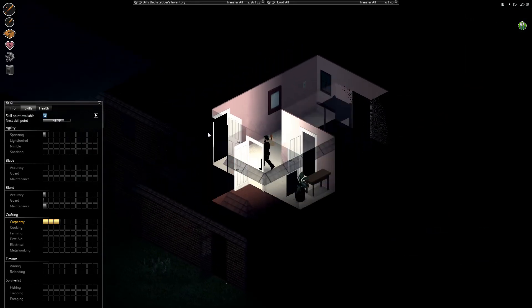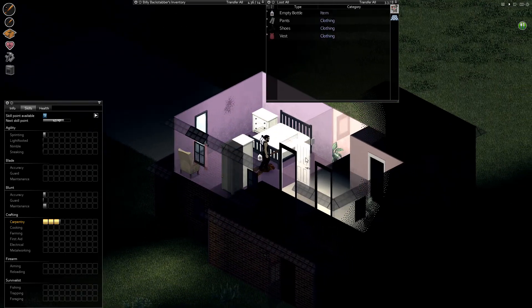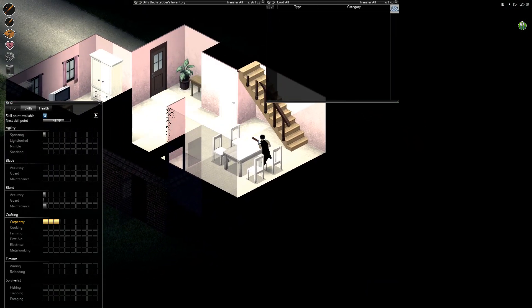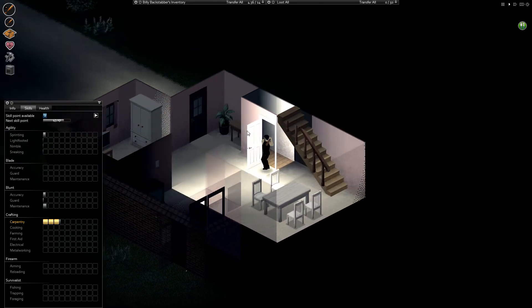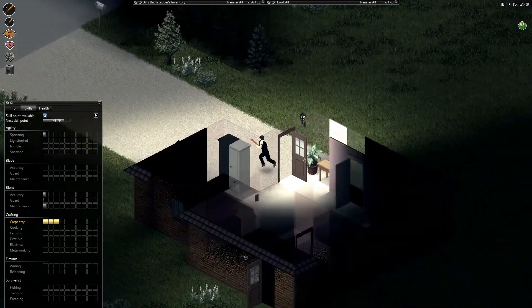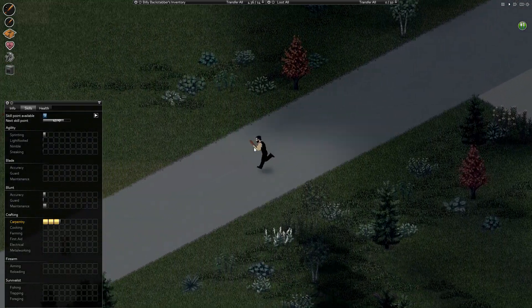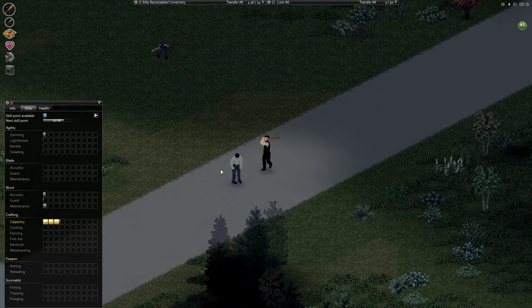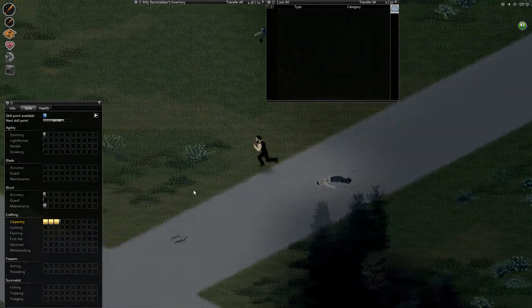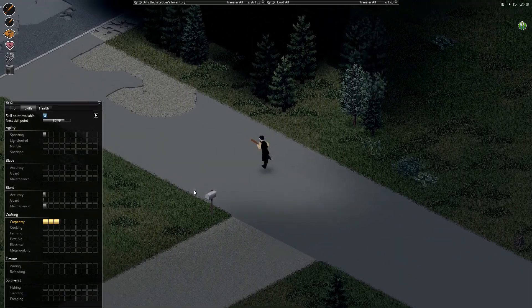Anything in here? Nope. Nada. When you open doors you never know if there's something in there. I need nails — please, damn it. Do you have anything? Nothing. Dammit man. The roads are very bad here and we just started the zombie apocalypse.